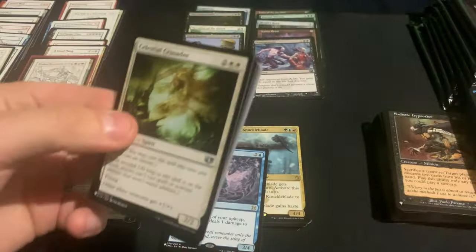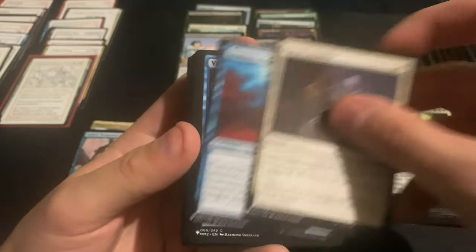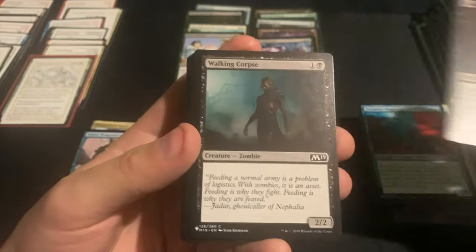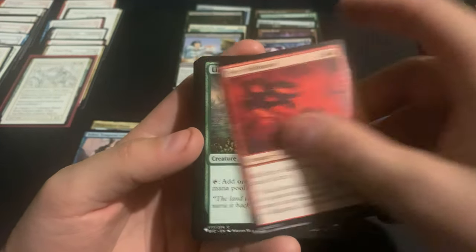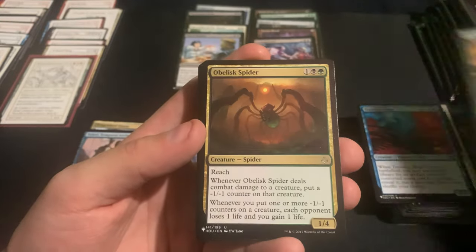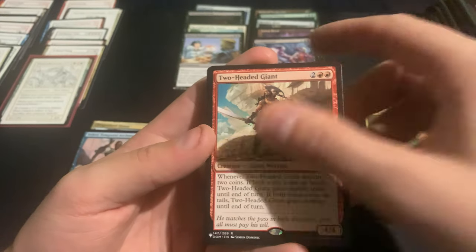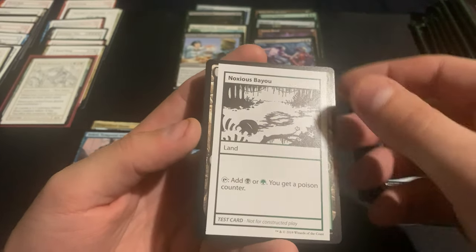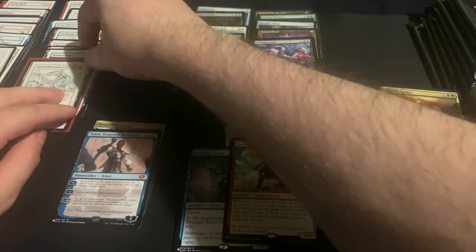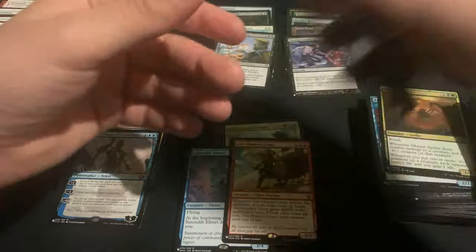Okay, final pack for this stack — really messing this pack up trying to get through it. Crop Rotation, Two-Headed Giant, and a Noxious Bayou — that one's not bad. Okay, moving on to the final stack.